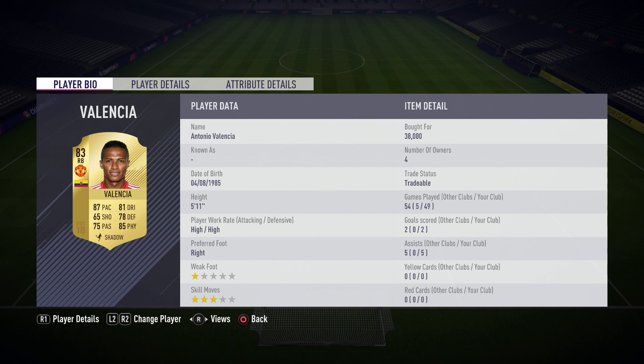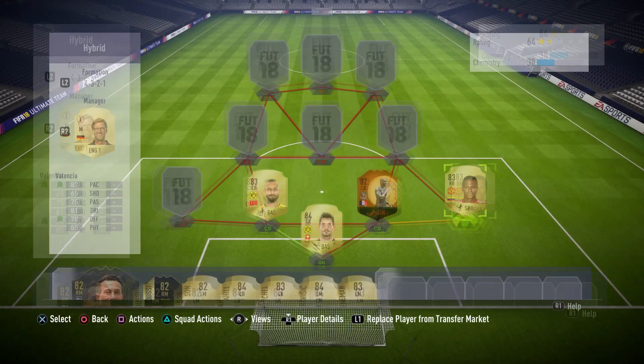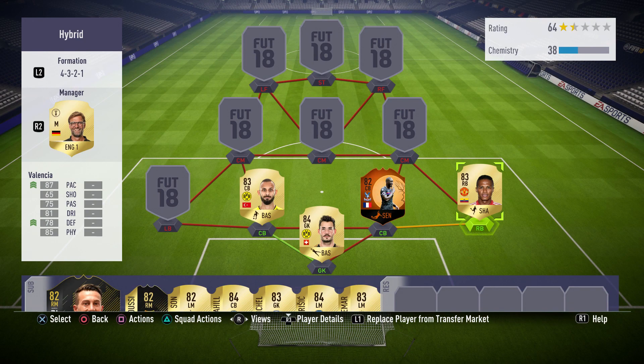Moving on to the right back position, we have gone with one of the best right backs in the game and that is Valencia. Valencia is just indescribable — he feels like he's got 97 pace, not 87. His dribbling is amazing, his passing is amazing, and he's so strong. Stick a shadow card on him and he is even better. Two goals and five assists in 49 games, which isn't too bad for a right back. He costs about 30,000 coins at the time of recording, so if you guys did want to go out and pick him up, definitely do so.